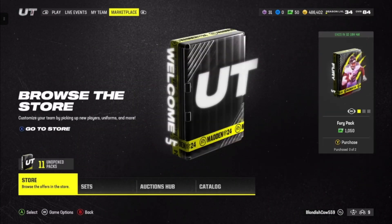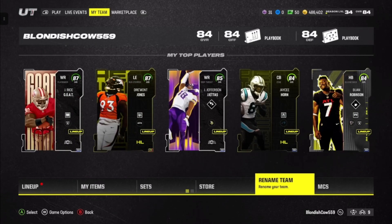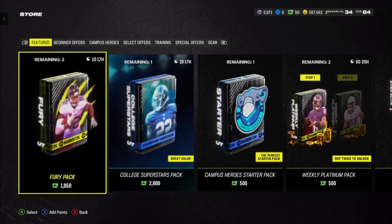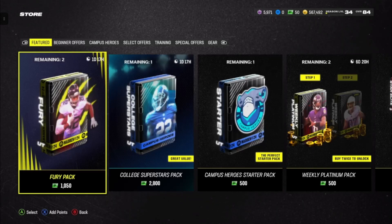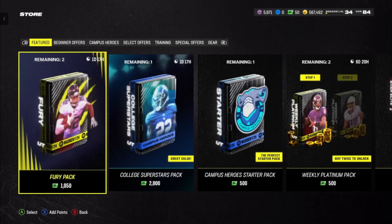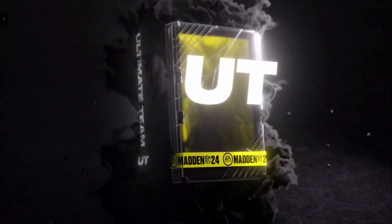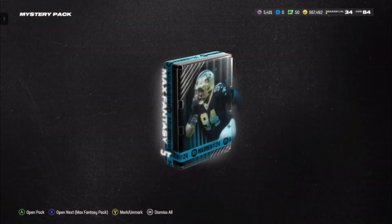I'm going to go back to my items and decide what to do with the rest of my training. I decided not to make another set since we got Bo Jackson. Let's try and get Jalen Hyatt — if I don't pull him, I'll go buy him so we can do a gameplay later. I believe they did take out Headliners and added Campus Heroes.